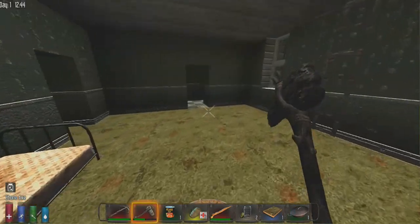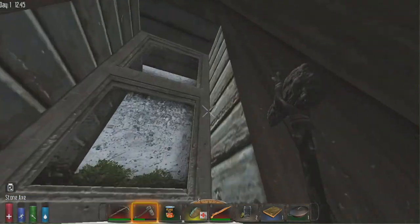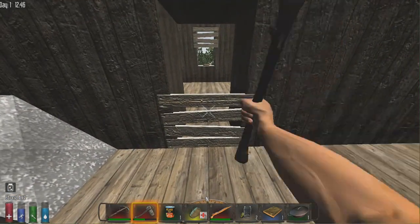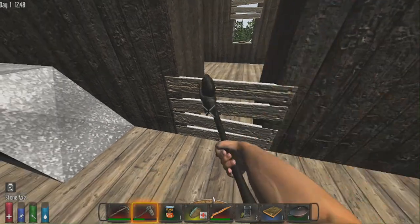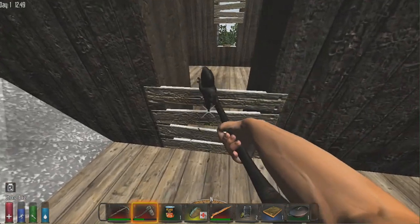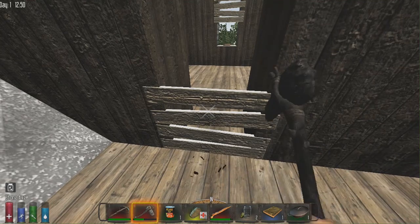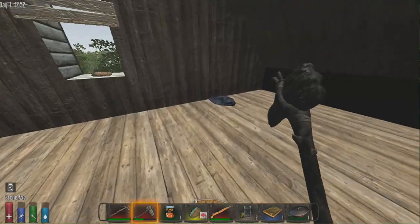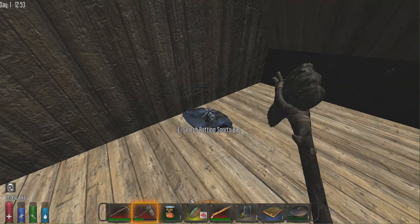We found a cooking pot — that's all we needed! With a cooking pot we can make a campfire, we can make a forge, and we can live wherever we want. I may live in this attic — I usually live in these kinds of houses because zombies take a while to get through the downstairs. Let's use the stone axe on these planks — we got some seeds, which we'll use for farming later.